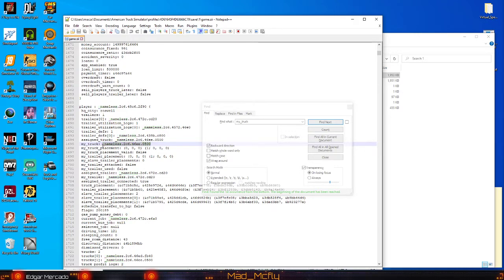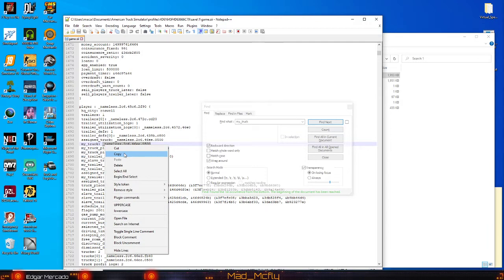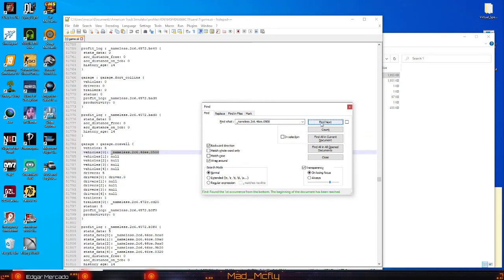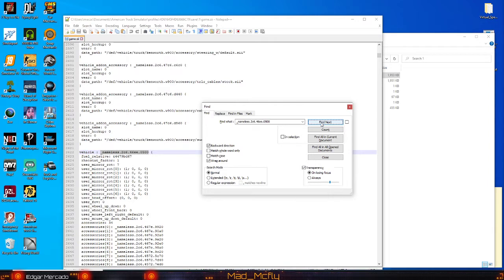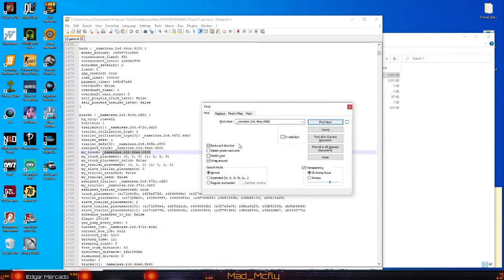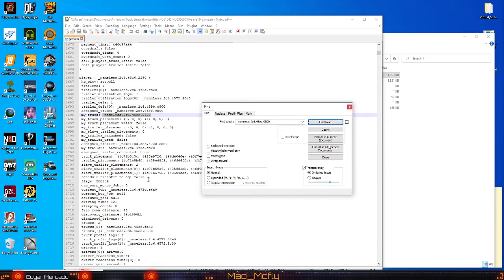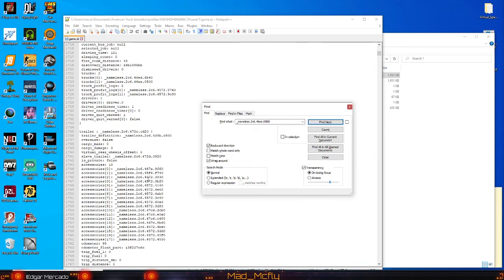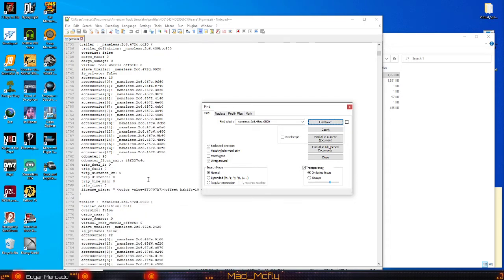Copy that, put it in here, and let's find it. My Notepad++ has been acting weird lately — apparently I hit a key I don't know and I'm screwing it all up. Okay, now we're back at our truck. So if we scroll down, we want to look for the license plate. Let's keep going — right here, there we go.